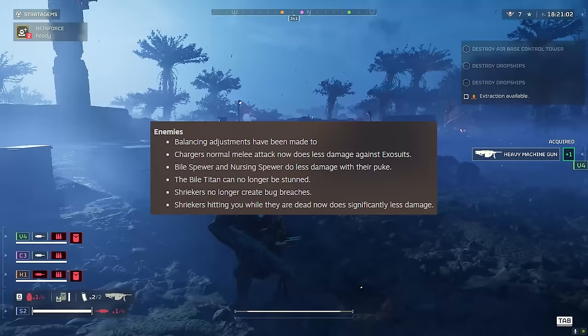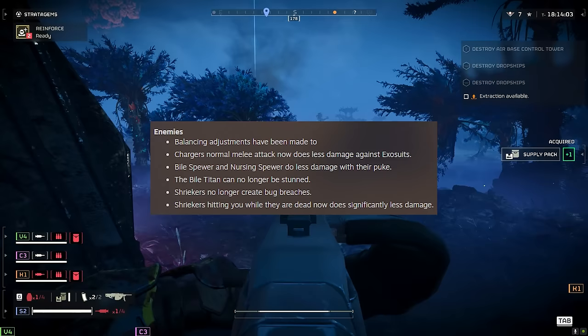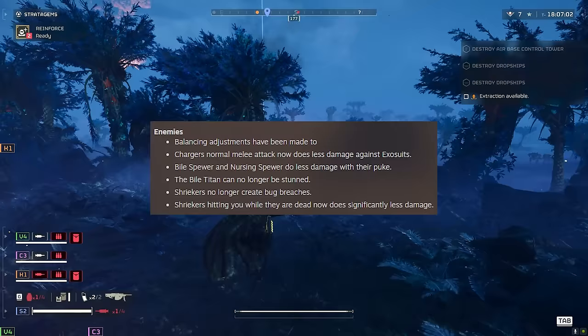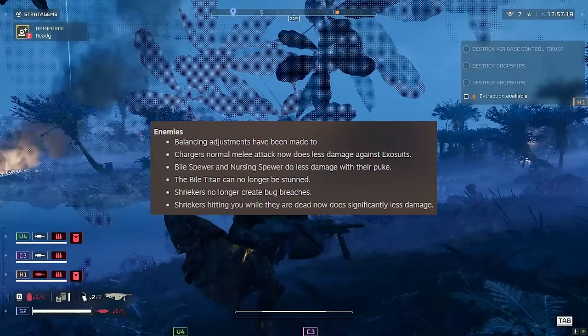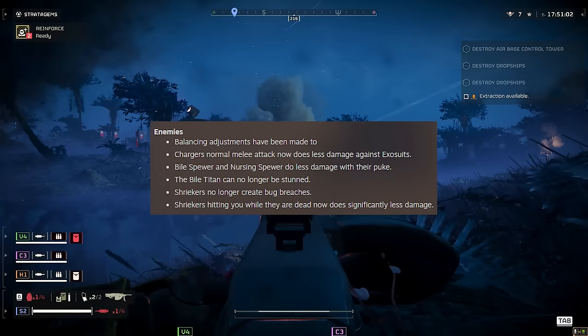Shriekers no longer create bug breaches — that's a big nerf to Shriekers. If you're not destroying the nest fast and not killing them fast, you'd end up flooded with bugs. Shriekers hitting you while dead now does significantly less damage. I'm not a fan of that — I think it's funny when they die and fall out of the sky and kill you. Arrowhead, you've got to revert that.